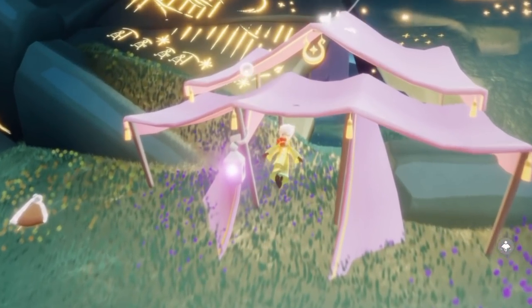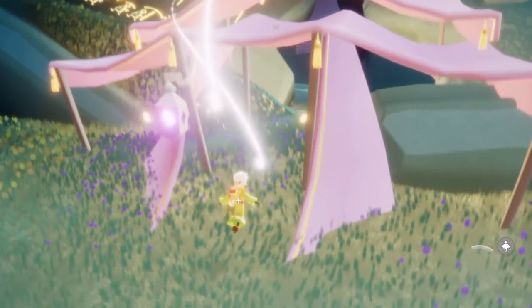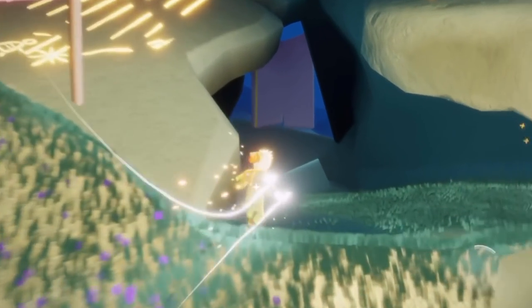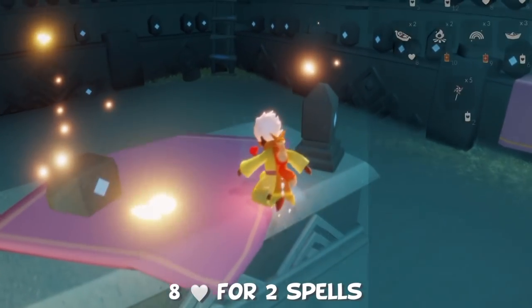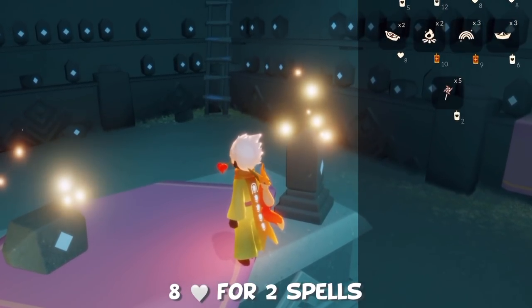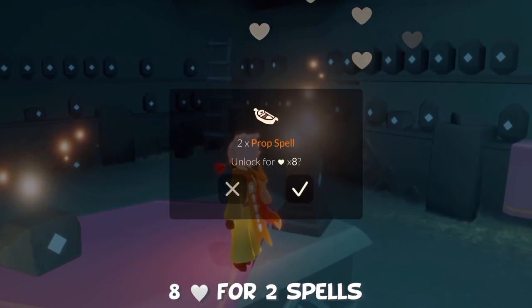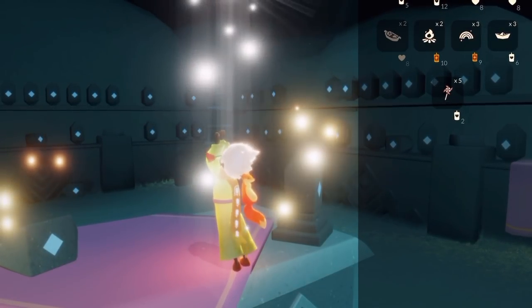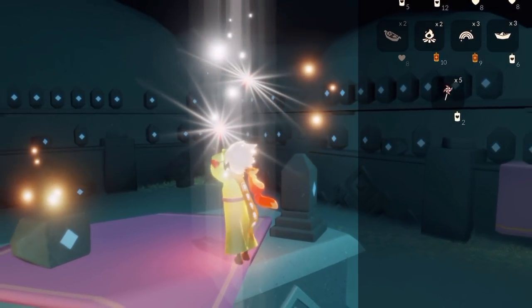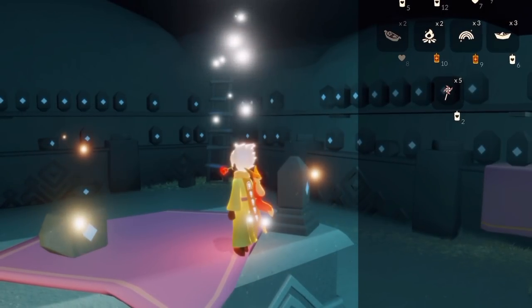The Quest Giver in the middle will give you some quests to find colored lights across the realms. With the Spell Shop unlocked, you have access to a lot of spells for purchase. There are more available on Fridays and weekends — Friday until Sunday. The boat can be found here, and you get two spells for eight hearts. Not too bad.